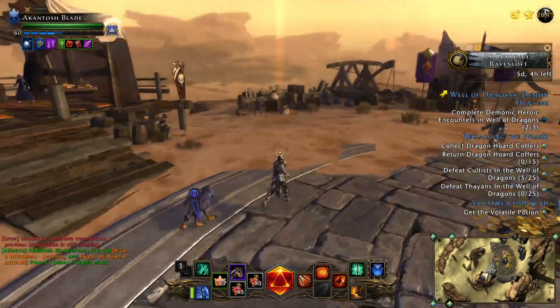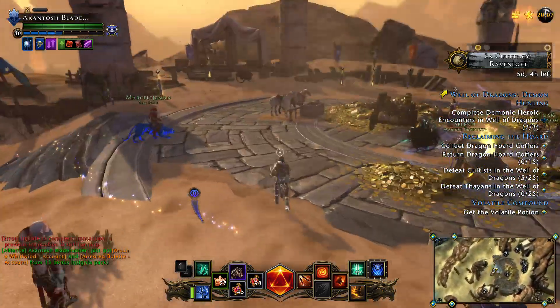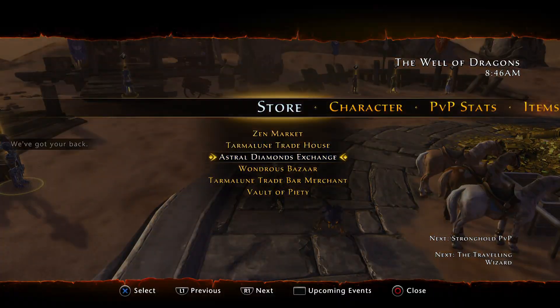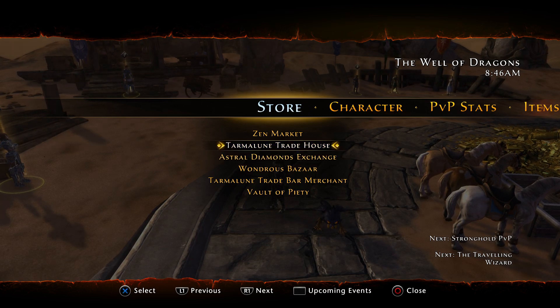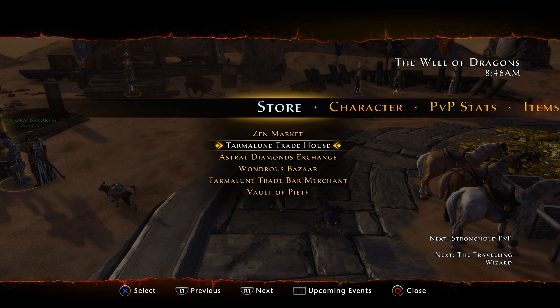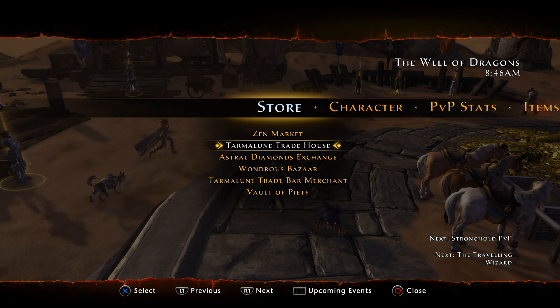I had around 5,000 — a little bit over 5,000 zen — from the AD exchange. I got these from the Tarman Trade House, and they were 399k each. Let me get my calculator real quickly.